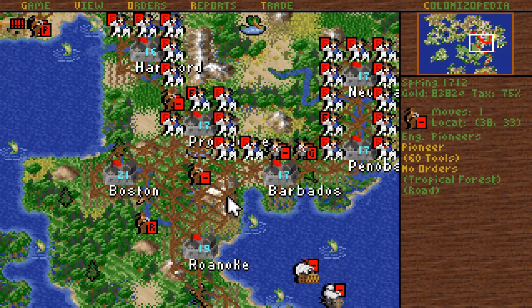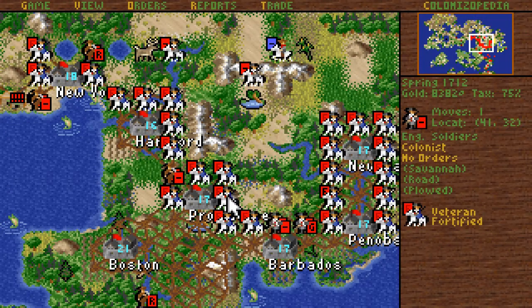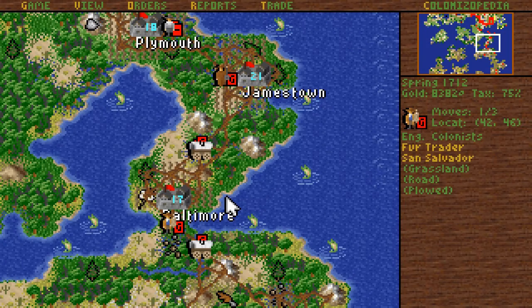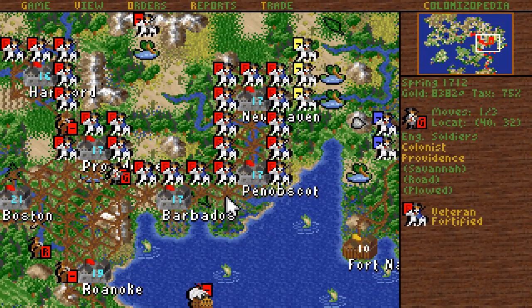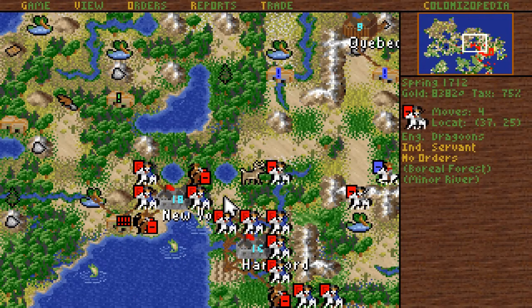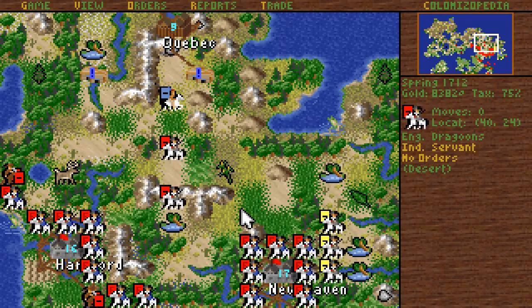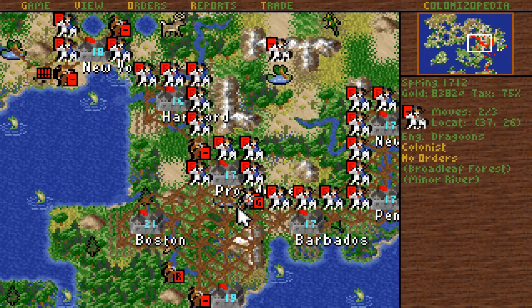We built a decent road grid down here. I'm gonna be moving further south. Providence, you have horses for us. Frenchy, I want to kill you — because my troops need veterancy.